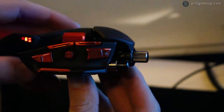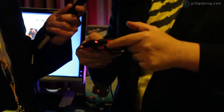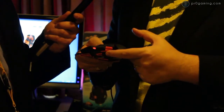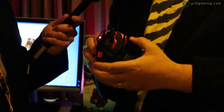Around the side, this button here used to be the precision aim button, where you'd press and hold to slow down cursor movement for the ideal sniper shot. You can still do that, but it's now called the 5D button because we've added a rocker switch — so you've got five levels of directional movement, and you can program each of those to do something different when you're playing an MMO game.